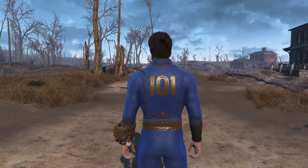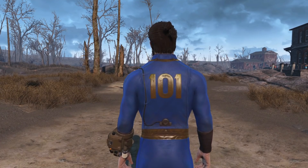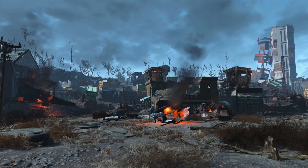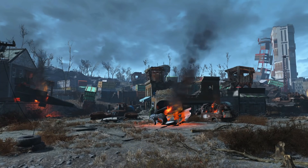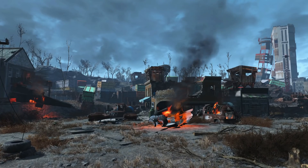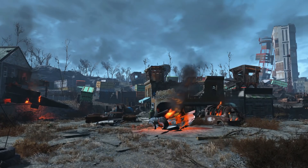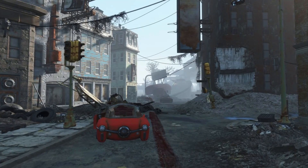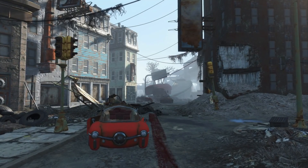The only other cut vault jumpsuit is from Vault 101. This is of course the vault that the Lone Wanderer left in Fallout 3, but it obviously does not appear in Fallout 4. I like to think that this Vault 101 jumpsuit was originally going to be an easter egg that we could find in the Commonwealth, making an unmistakable reference to Fallout 3 with a slight nod to the main vault from that game. For whatever reason, the devs decided to cut these jumpsuits from the final game, and we may never know what their original plans were.